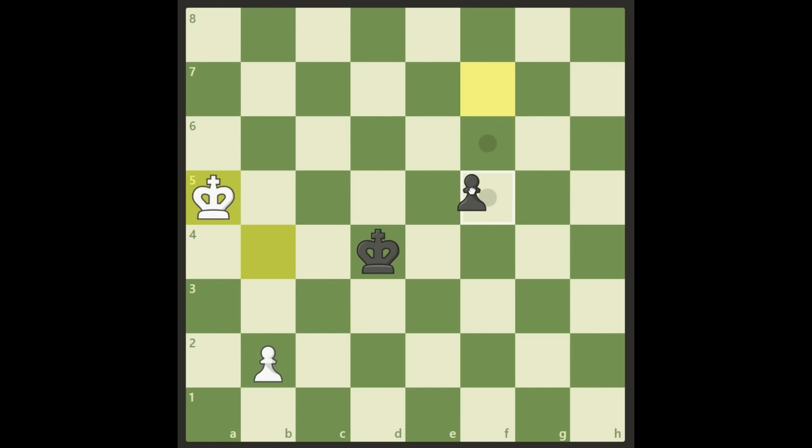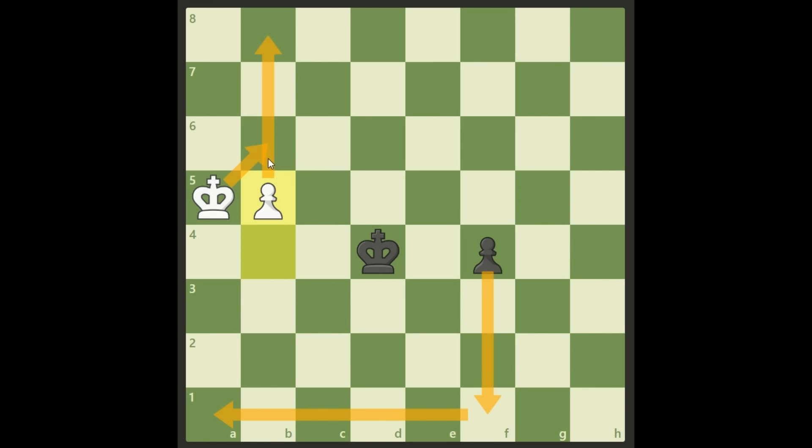After King a5: f5, b4, f4, b5 — the plan is for White to promote on the queenside and Black to promote on the kingside. Then Black promotes and gives a check, King b6, and the king can come to c7 or a7 after the next check.